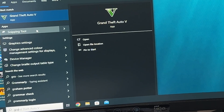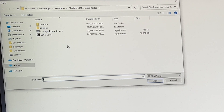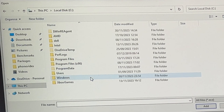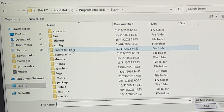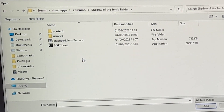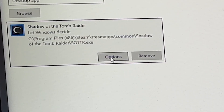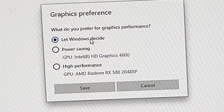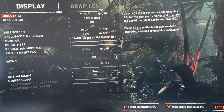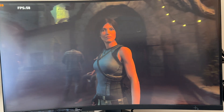Now go to Start and type in Graphics Settings. Click Browse to find your game. For Steam games, go to Local Disk C, Program Files (x86), Steam, SteamApps, Common, then choose your game and find the .exe file. Select Add. Then click Options and choose the High Performance option for your GPU. Now when you play a game you've added, you'll see the dedicated graphics card in the options and you'll get good performance in games.